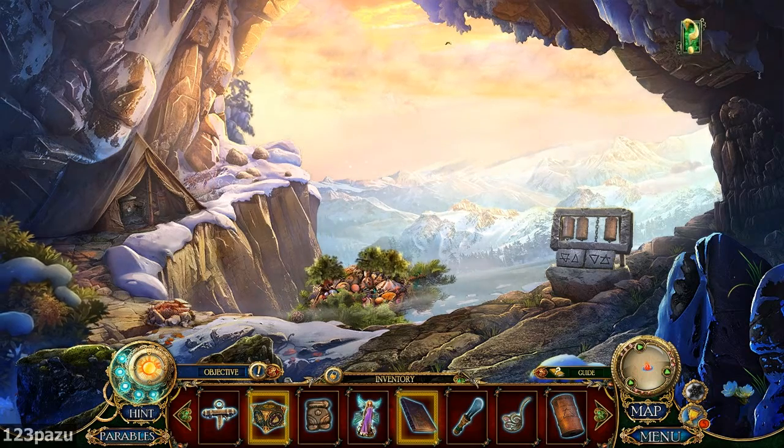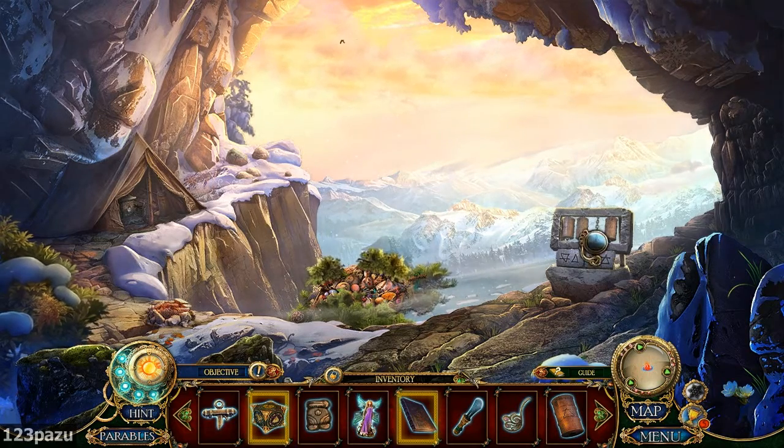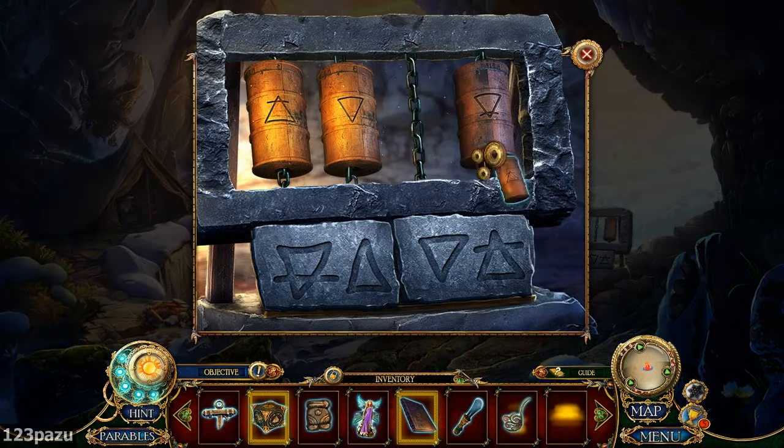Hey guys, Foxy here, welcome back to Dark Parables: Goldilocks and the Fallen Star. The last prayer wheel — let's put that back.